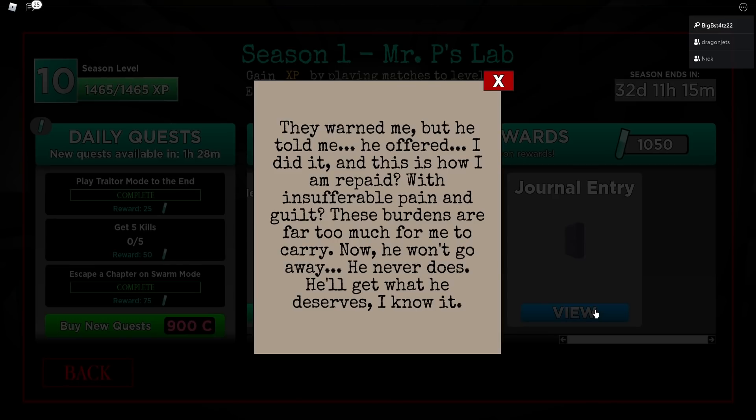We also have the journey journal entry for Mr. P, so take a look at this: 'They warned me but he told me, he offered — I did it and this is how I am repaid, with insufferable pain and guilt. These burdens are far too much for me to carry. Now he won't go away, he never does. He'll get what he deserves, I know it.' I believe Mr. P is talking about the Insolence Overseer — I'll cover that in more videos.